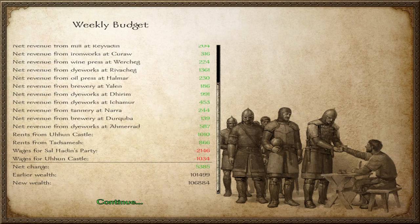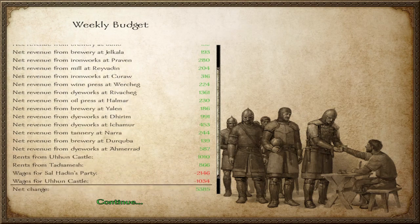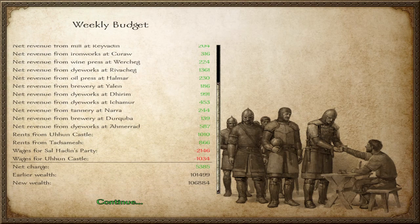I thought we had three businesses. Tear, Suono, Previn, Ravadin, Rivacheg, Yalen, Dirim, Icamore, Nara, Berkuba, and Amirad. I thought we had another one — apparently not. And Ullun Castle is almost break-even. Tad Samesh will be helping out. This is fantastic.